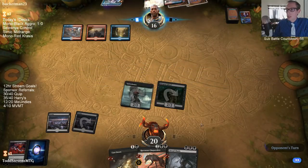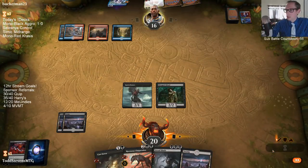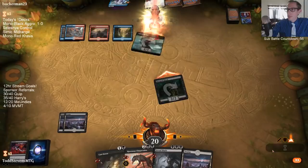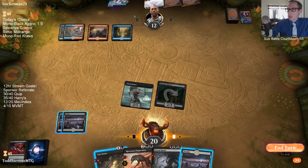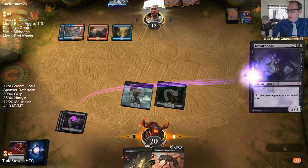This hand — mull to 6 — was basically a mull to 4 with Cast Down and Chupacabra not doing too much in this matchup. I really wanted Dreadshade here because it puts a fast clock on the opponent. Now we have Dreadshade but we have to worry about a sweeper soon. If we play Dreadshade, next turn we can attack for 6, 7, 8, 9, 10 — it's a 2-turn clock for us.